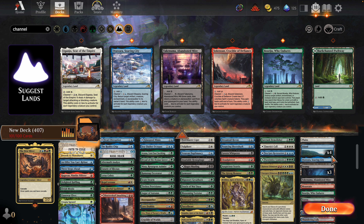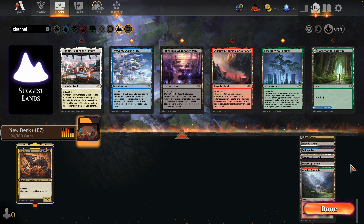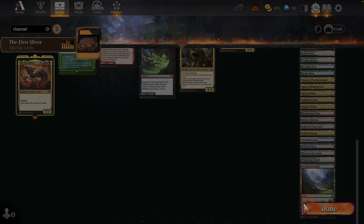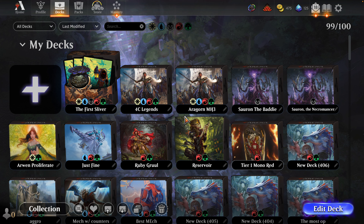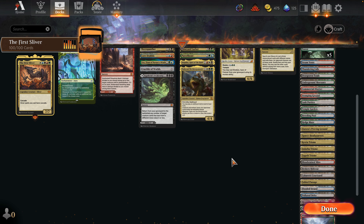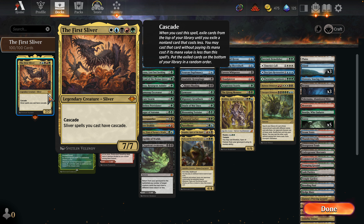We could also get rid of some that aren't too impactful, like Soaking. Let's just up our basics a little bit — up our Forest count. That was pretty high. I think it's our Forest and Island count. All right, I think we have a crazy deck here. This is the First Sliver. Is it done? And we'll just start the video from here, from the timestamp.